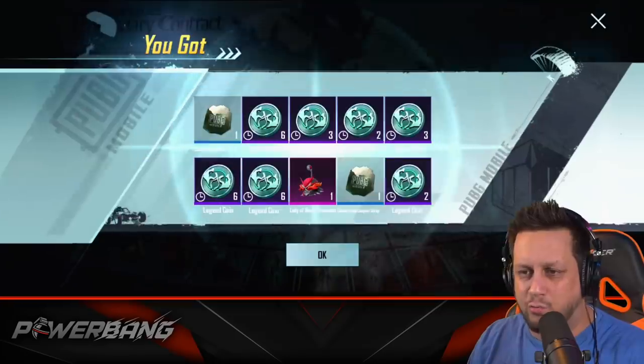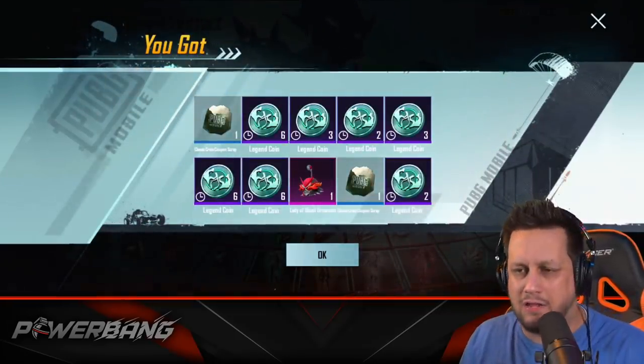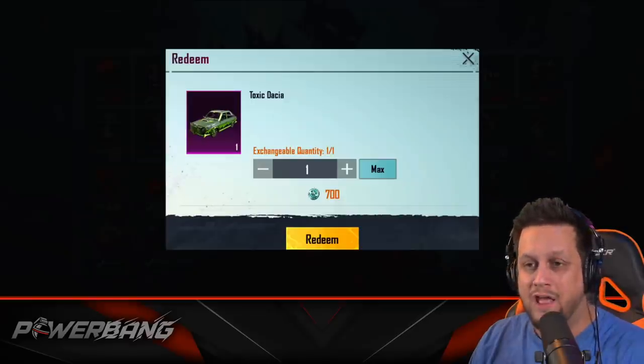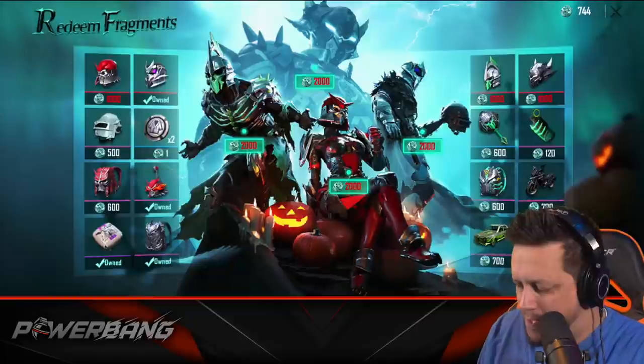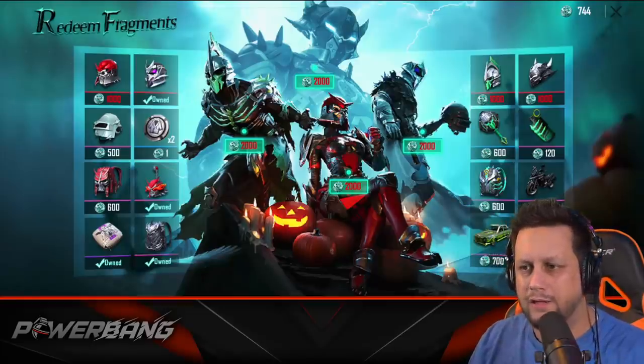We're down to 10,300 UC and it's an ornament - the Lady of Blood. That sounds pretty gross honestly. You guys can see you can get an M16A4 toxic one, you can get the toxic variant. I think it's actually - how do you pronounce it, Italy or wherever it's from? Romania - I'm pretty sure it's Romania. Shoutouts to Bucharest.